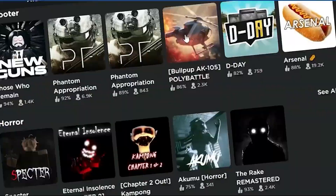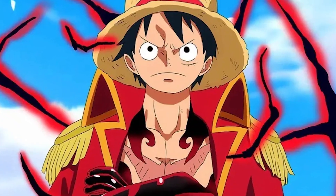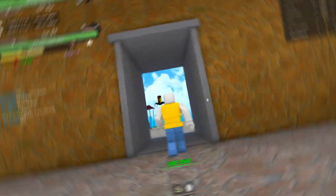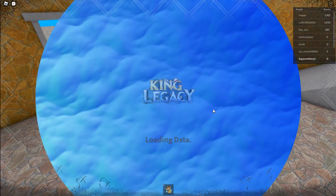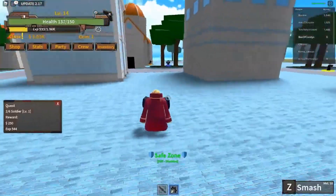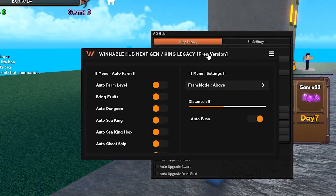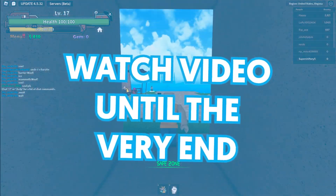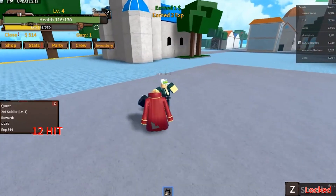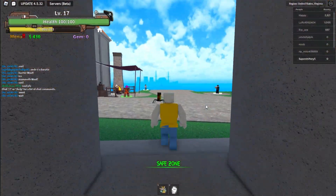So I was on Roblox looking for a game to play, and I got a super suspicious message from Luffy — he just keeps messaging me. He wanted me to check out King's Legacy, and specifically he had a brand new script for me to look at. I was pretty wary of this because me and Luffy aren't really the best of friends, but the script actually worked. Watch the video to the very end because I was able to auto farm all the way up to level 100 in a matter of 5 minutes.